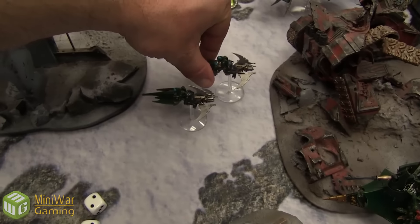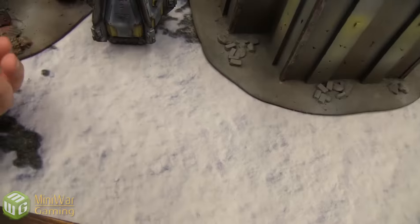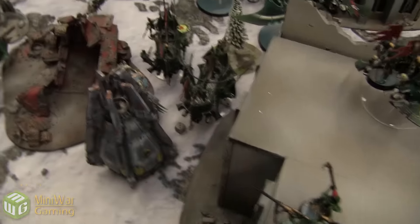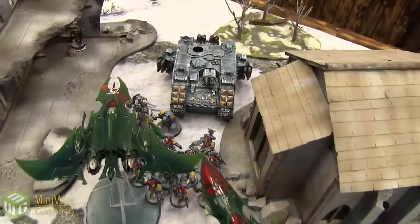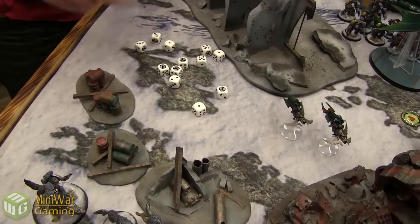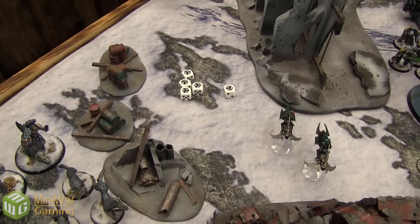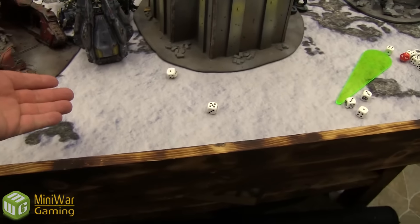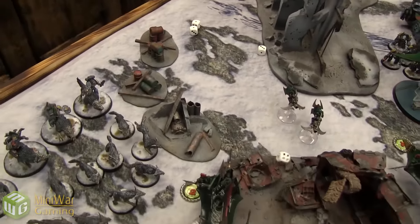Murderfang fires heavy flamer into the Raider — D6 hits on the crew inside: three hits wounding on twos, ignoring armor, Feel No Pain sixes. Three die. Storm Bolters fire at the Ravager rear armor — close but no glances. Land Raider sponsors fire twelve shots at the Razorwing, twin-linked hitting on sixes — five hits, two glances, three-up jink saves one, the other goes through — one hull point lost, now on two. Power of the Machine Spirit assault cannon fires at the Ravager — rending, five to glance — one glance, three-up jink with Night Shields saves it.